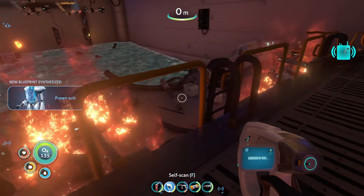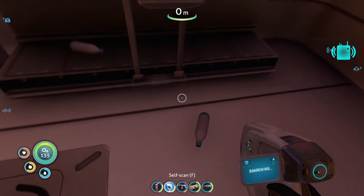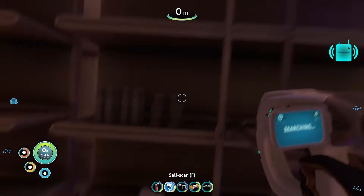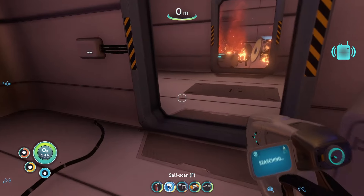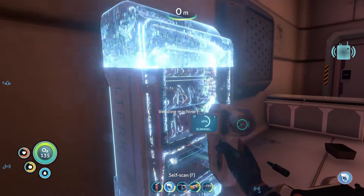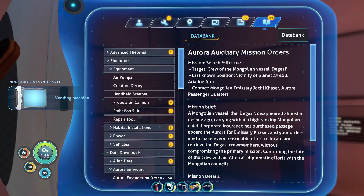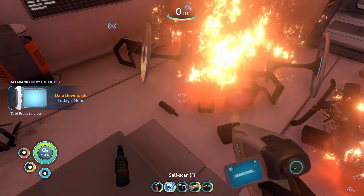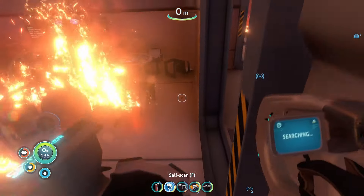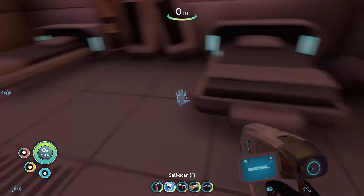We got the prawn suit! Let's grab some nutrition blocks. How much space do we got? Quite a bit. Filtered water which we can actually drink. Let's go over here - nutrition block, that's good. Vending machine - great! Let's grab this. New PDA data - that's just today's menu. Okay, we don't need that.